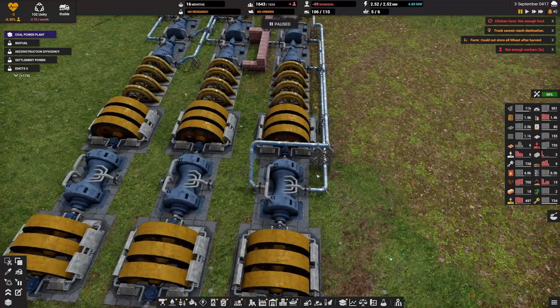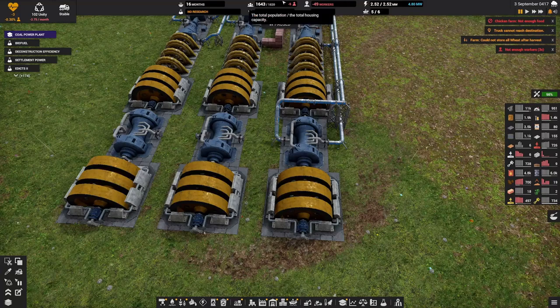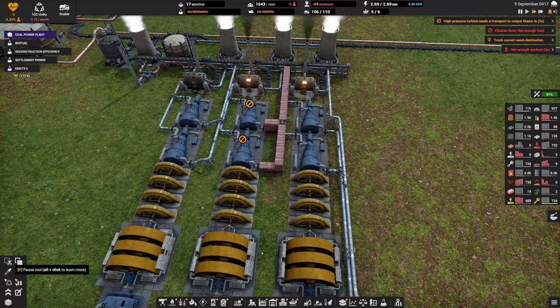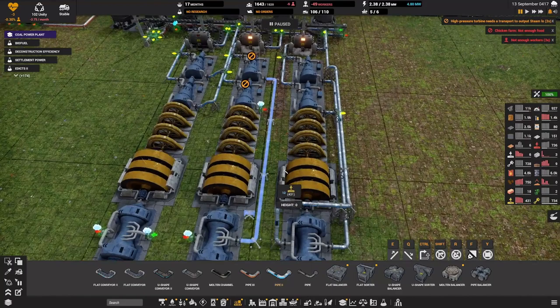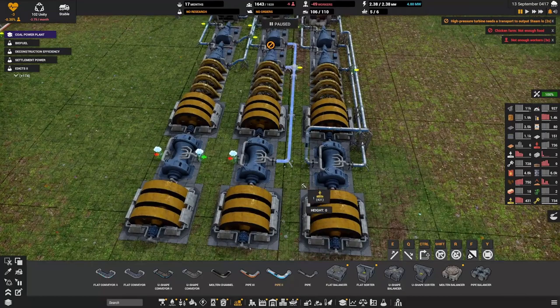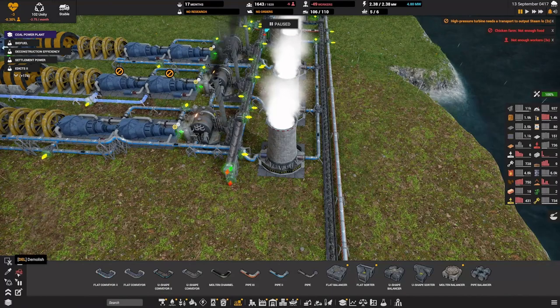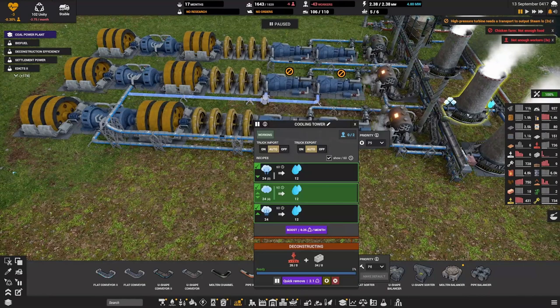What I have is the low pressure steam from these turbines needs to get here to this turbine, and then we can reroute it back. Let me use quick remove to grab the pipes, bring this all the way down here - okay, that looks good. We have these cooling towers and I kind of want to move them. Each one receives 24 low pressure steam and these produce 48 each.